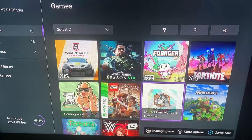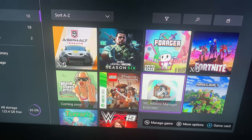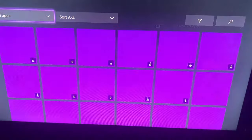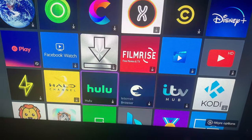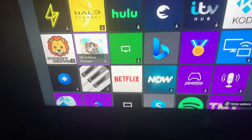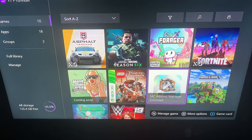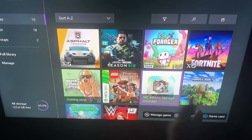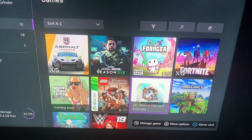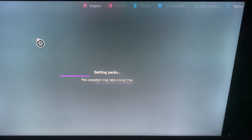MC Add-ons Manager Extended — the app is back. So if you've got the old app version, remove it because that's not going to get any updates anymore. All you have to do is search up MC Add-ons Manager Extended and it will pop up as a game tool. You can use the browser inside, which is amazing, so you don't have to download any other browser anymore.